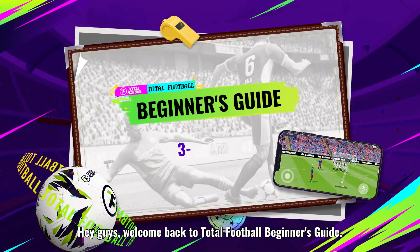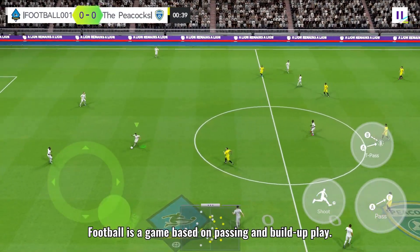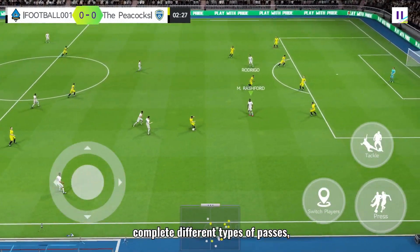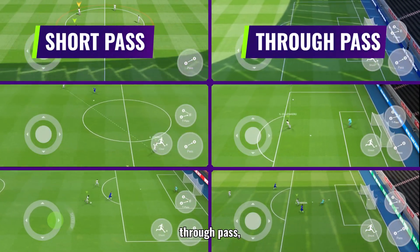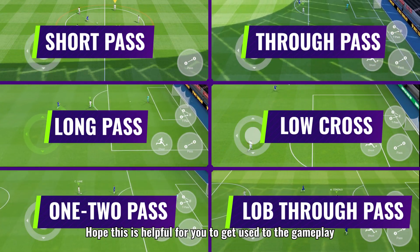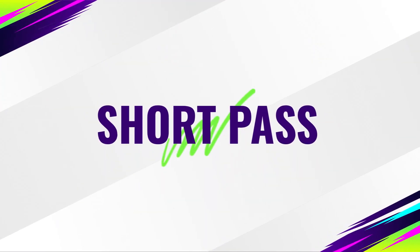Hey guys, welcome back to Total Football Beginner's Guide. Football is a game based on passing and build-up play. In this tutorial, you will learn about how to use the three-button mode to complete different types of passes, including short pass, through pass, long pass, low cross, one-two pass, and lob through pass. Hope this is helpful for you to get used to the gameplay at the start of your journey to the championships.